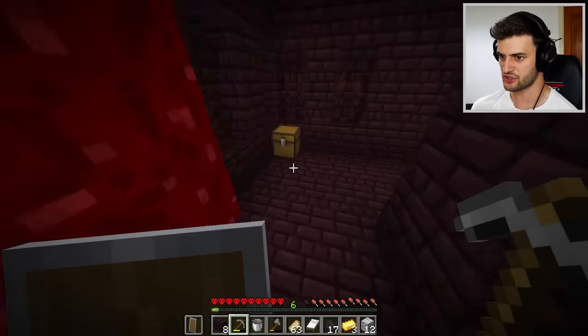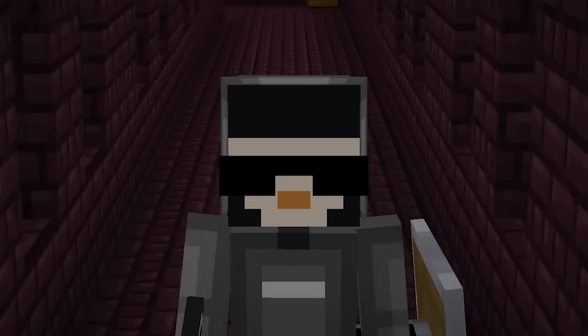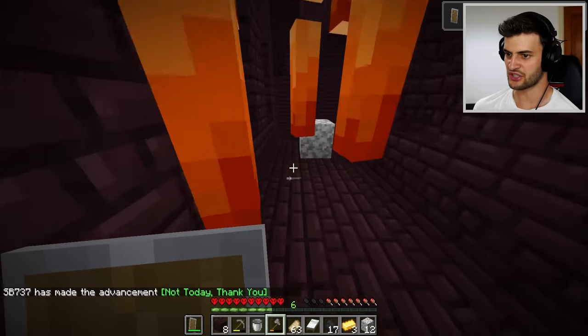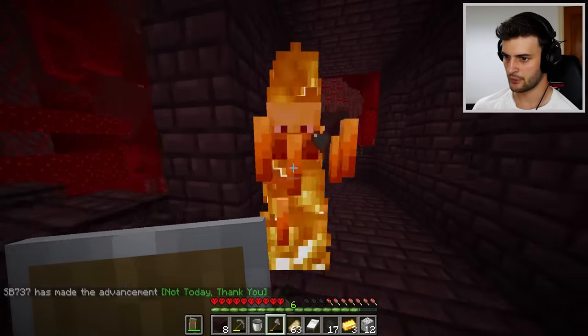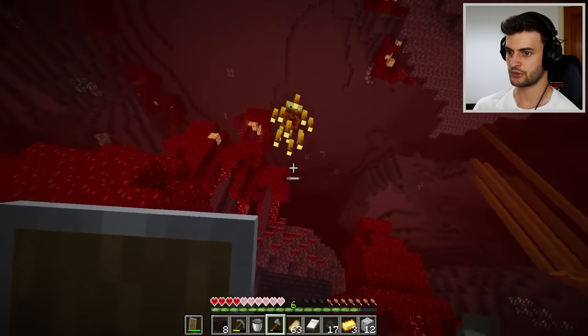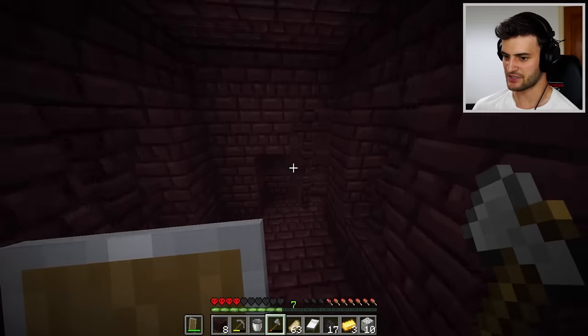There are still plenty more chests to be searched. This one has flint and steel, which is actually kind of useful because I was too lazy to craft it before. I've also discovered some actual blaze, which is handy because I do need blaze rods — which he did give me. But there are more at the top. Oops, I accidentally just punched him. I just panicked. I need to stop getting myself into trouble like that.